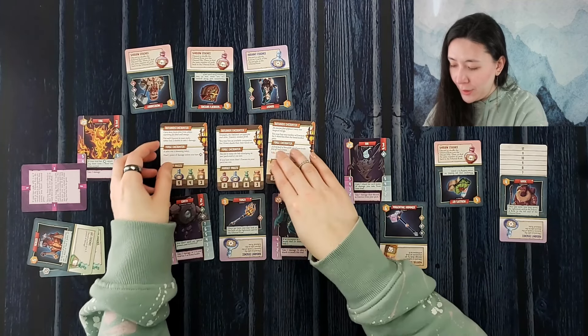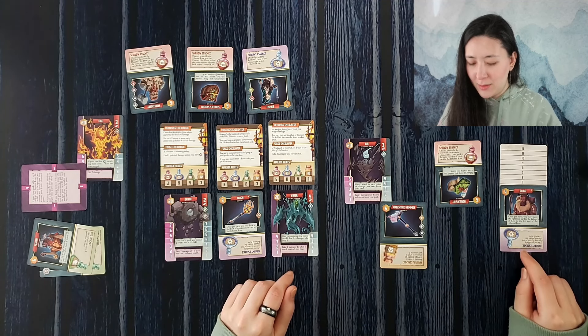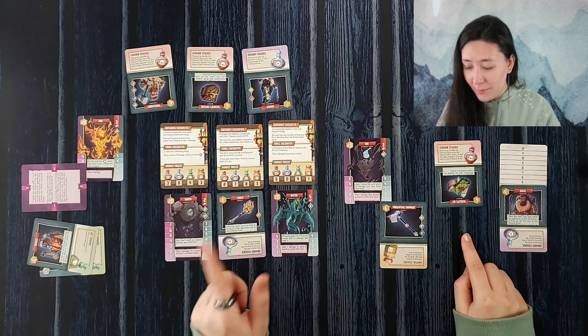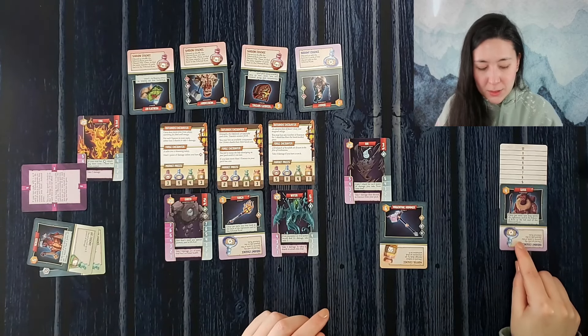For each essence in your pack, either lose two shards or take one damage — we can't take damage so we're losing two shards. But it did save us from having to pay for all three. Then the next card says we have more than one essence, so we lose them all. We sell the last shadow essence for five, which brings us up to ten shards. This round is looking a lot better except for the fact that we only have one health.